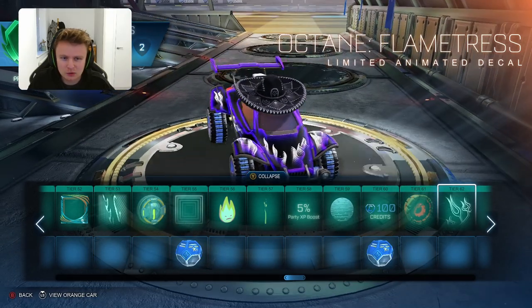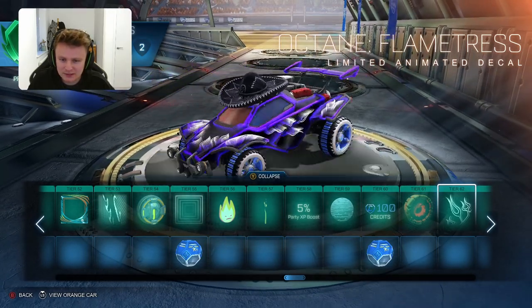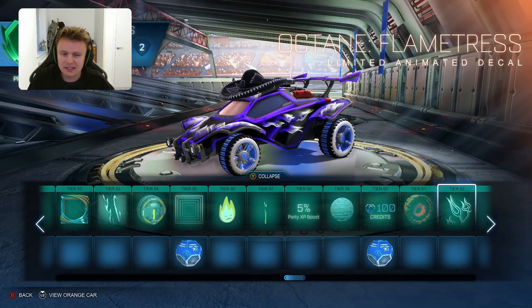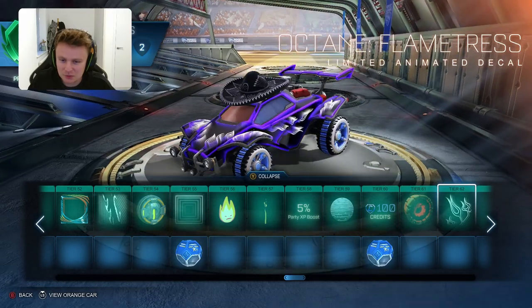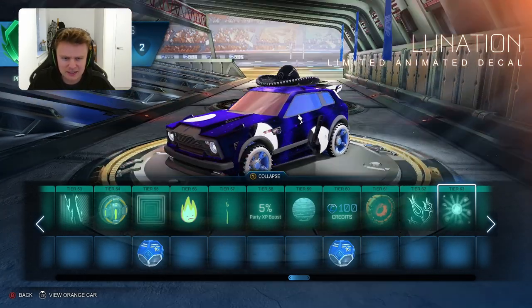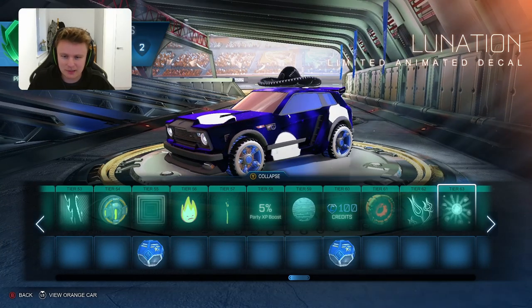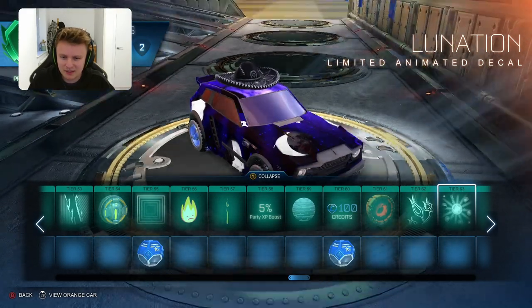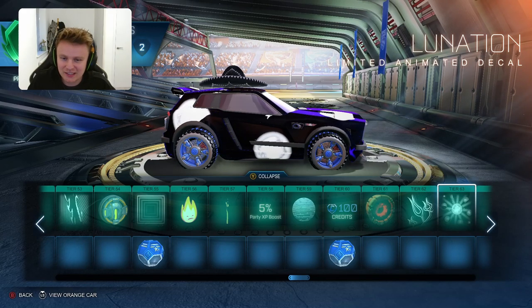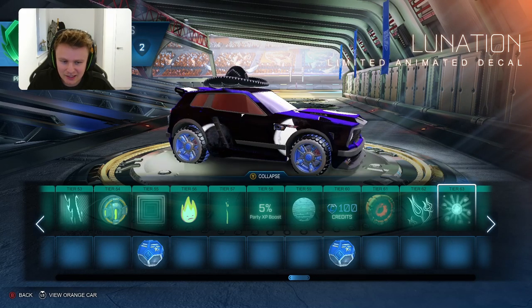Then you've got the Octane Flame Tress - quite a cool one, I do quite like that one, it goes quite well with the car. If I had the white Octane it would suit that one definitely. Then another space themed limited animated decal - am I missing something here? Should there be some space theme that I'm completely missing? I don't know why they're introducing loads more space stuff in the lava versus ice season.